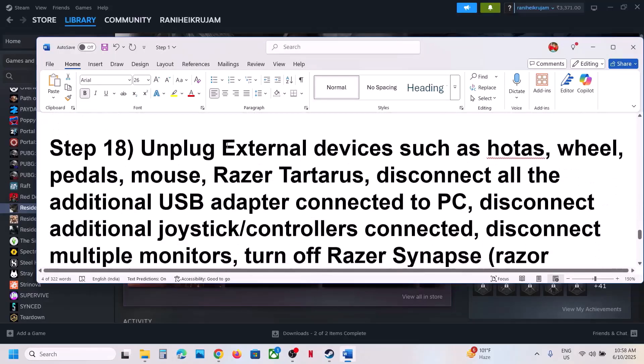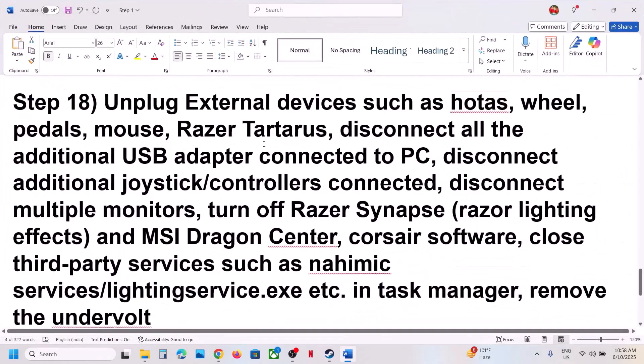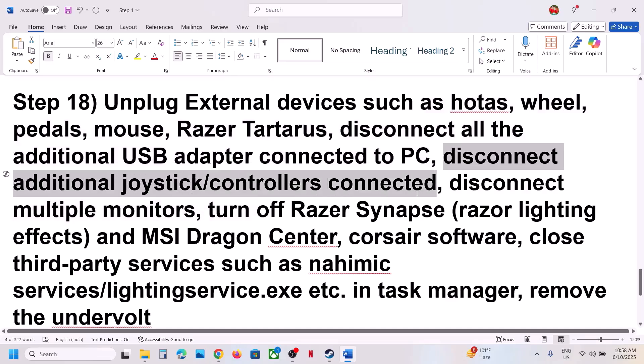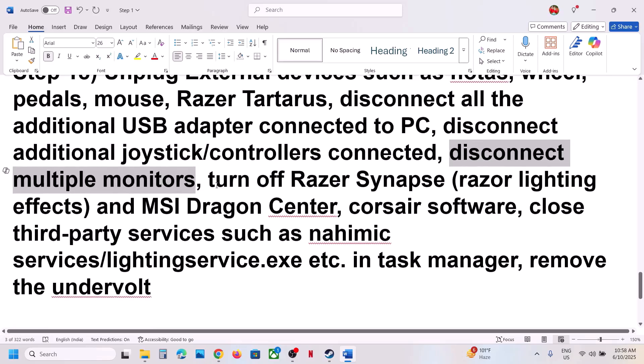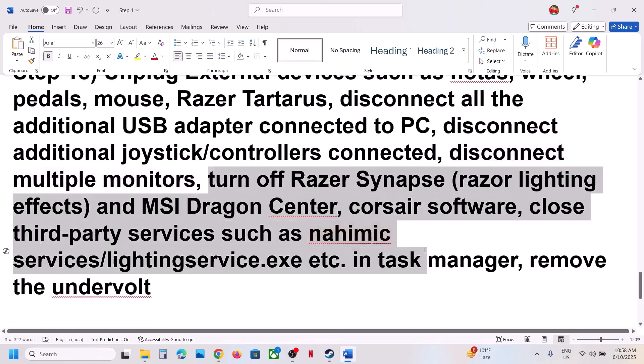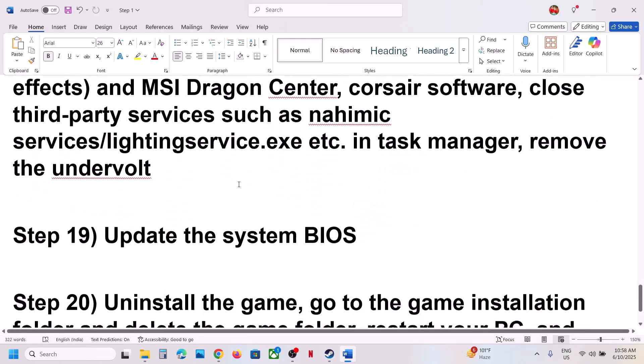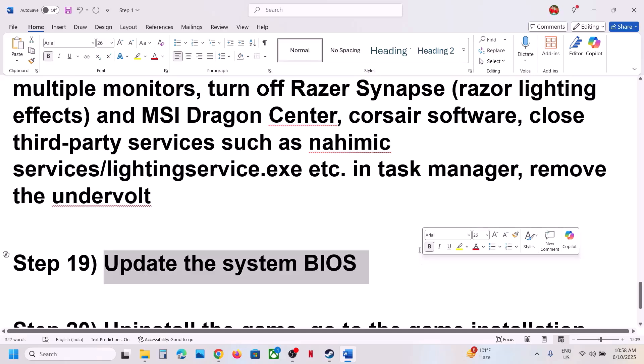The next step is to unplug all external devices from your computer. Disconnect steering wheels, pedals, USB adapters, extra controllers, USB dongles, and extra monitors — try launching the game on a single monitor. Close all third-party applications and background services in Task Manager so that only Steam and the game are running. Also, if you have undervolted your computer, remove the undervolt and then launch the game.